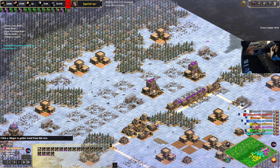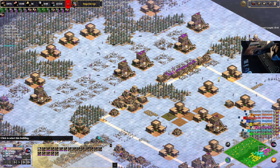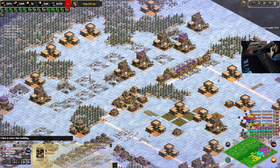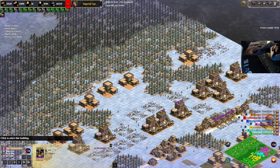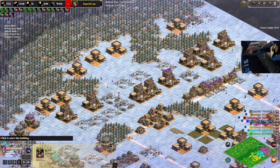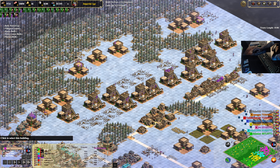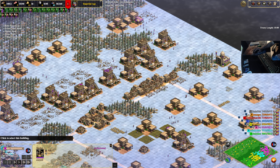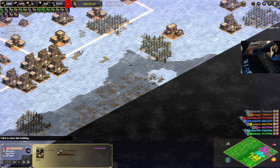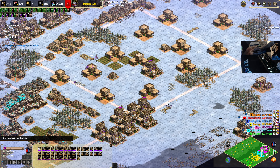That was fast. More markets on the front line — Gary is the only person I know of who will spam markets in the front of the wood line to quickly pump out trade carts as fast as possible, then delete them whenever he is done with them. The only reason I don't like doing this is because it is costly — you are spending a lot of wood.